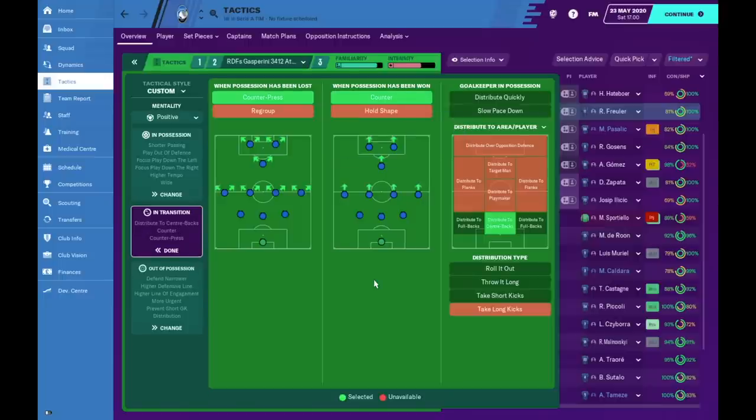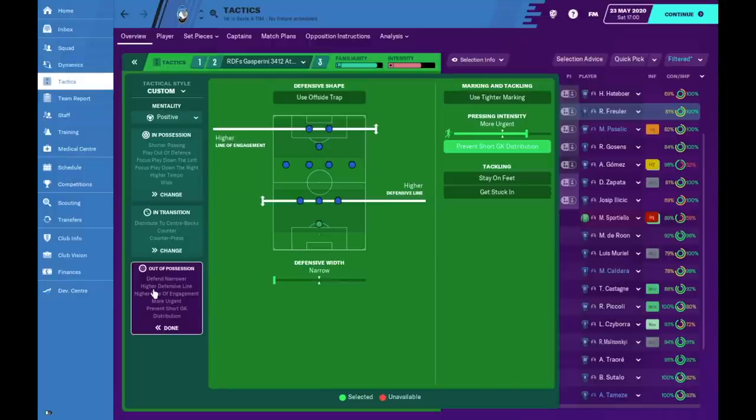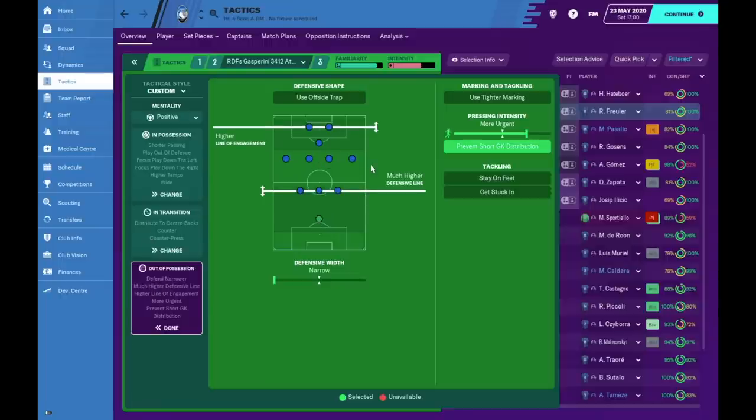I noticed Atalanta have a lot of forward runners when possession is won. For goalkeeper distribution, he'll distribute mainly to the center backs since we have no fullbacks or wingbacks. Out of possession we've gone with a higher line of engagement alongside a higher defensive line — I noticed a much higher defensive line worked better when the opponent played an attacking midfielder, as it closes the gap. For pressing intensity we've gone more urgent, also trying to prevent the goalkeeper's distribution.